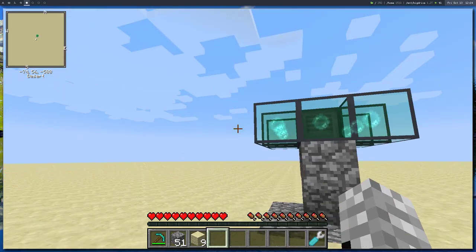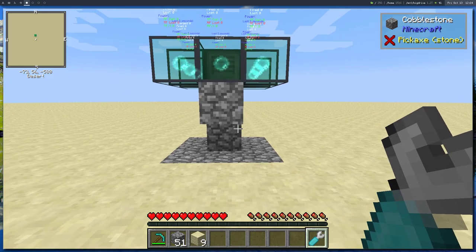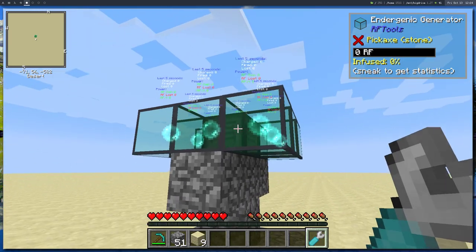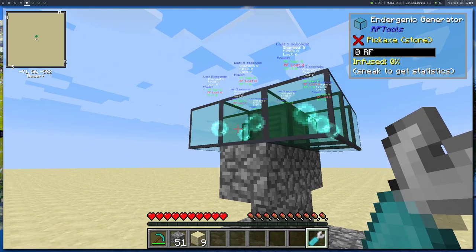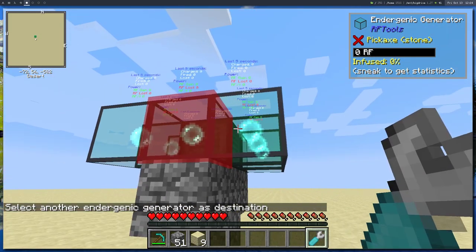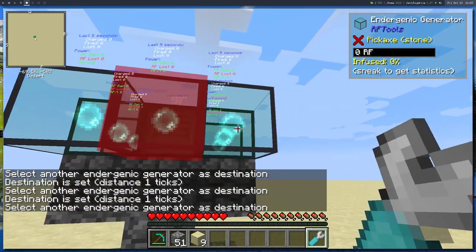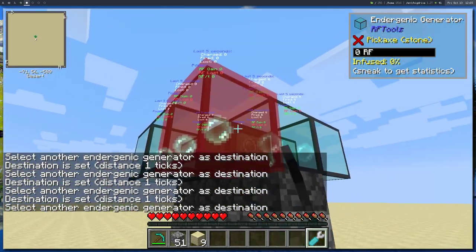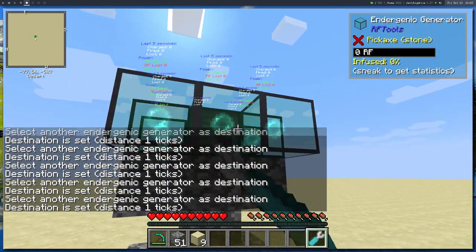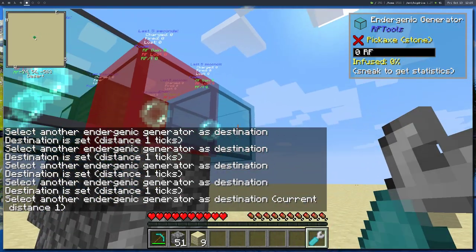To configure energetic blocks, take the wrench in your hand — it already shows stats about them — and click them in the order you want the generator to fire them. The pearl gets injected into this block, so this will be the first block. Connect first to second, second to third, and go around like this until they're all connected.